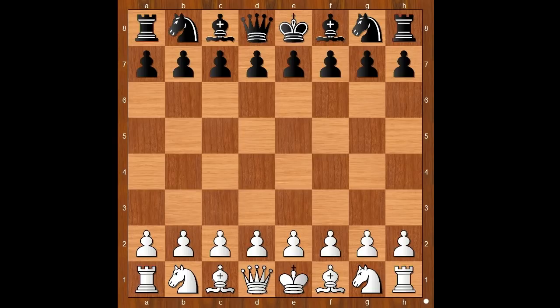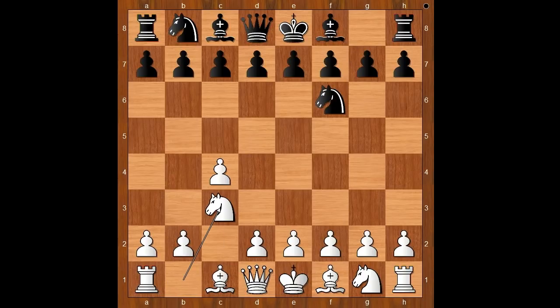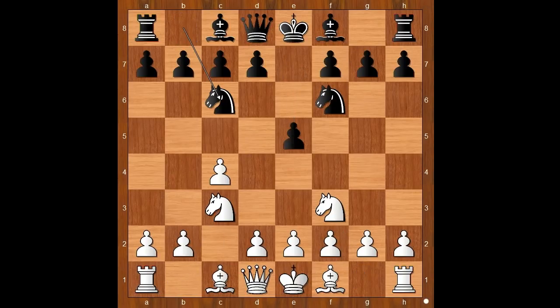Abdusatorov had the white pieces and he started with c4, the English opening. Carlsen played knight to f6, knight to c3, e5, knight to f3, knight to c6, e4, bishop to b4.